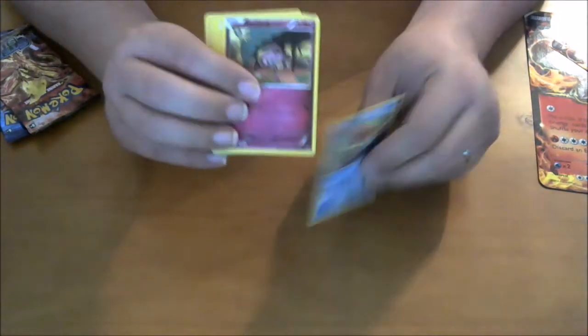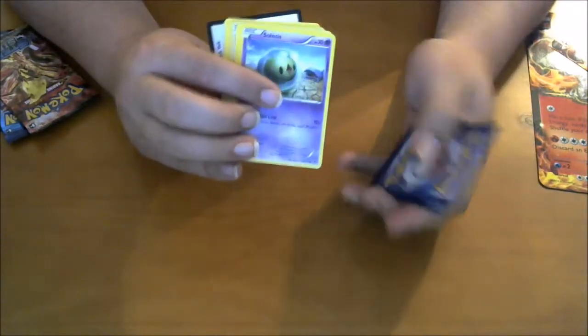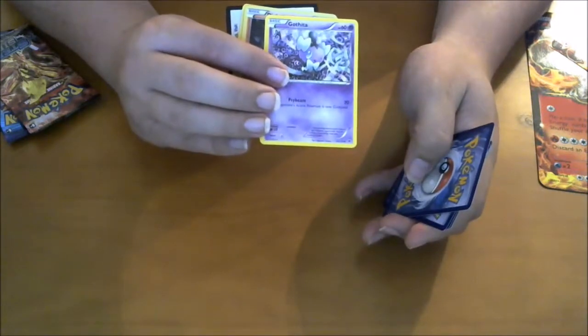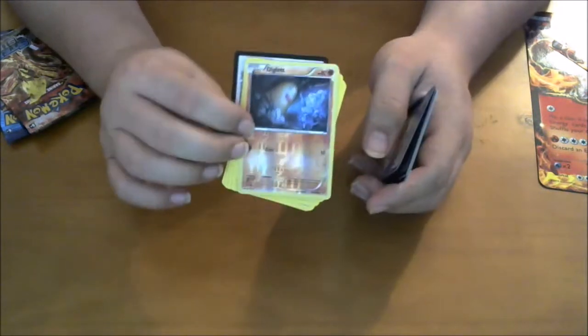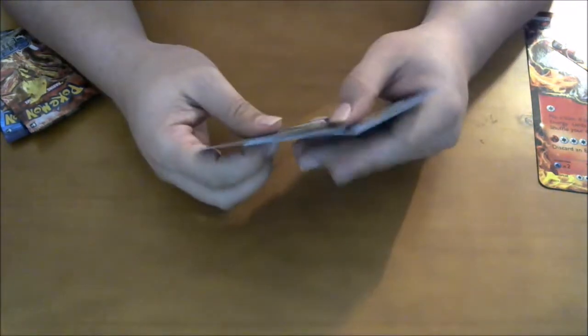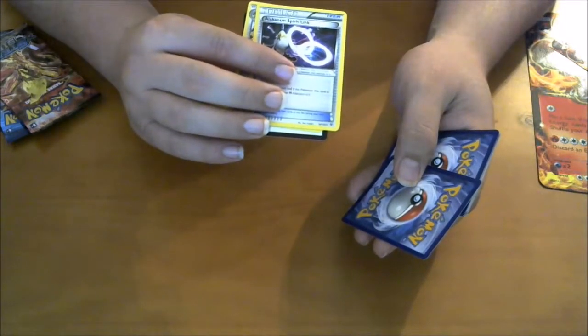So let's get these packs — I'll save the Evolutions for last. Okay, so we got Binacle, Snubbull, Snivy, Solosis, Klefki. Foiled Diglett — I love the way this looks. I mean, that's just a Diglett, but still. Rotom, Loudred, Alakazam Spirit Link — that's cool.